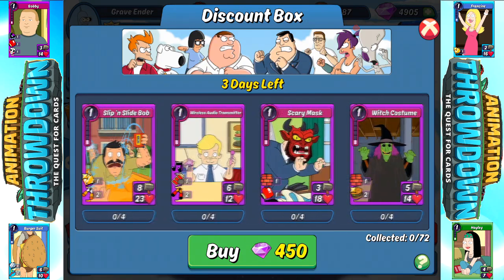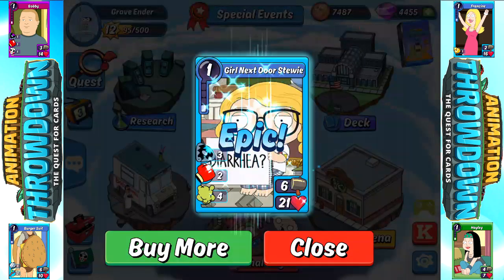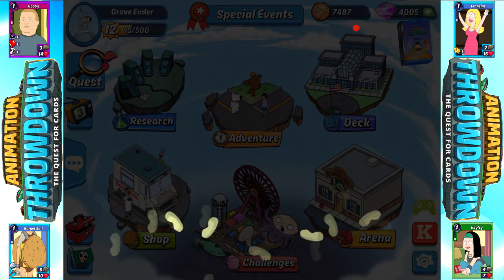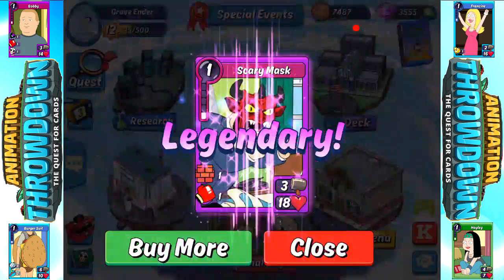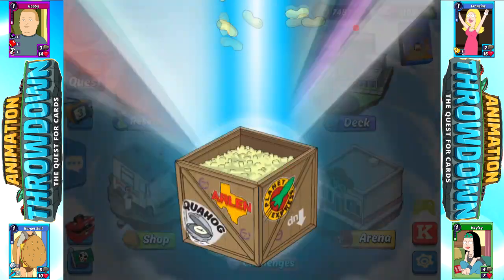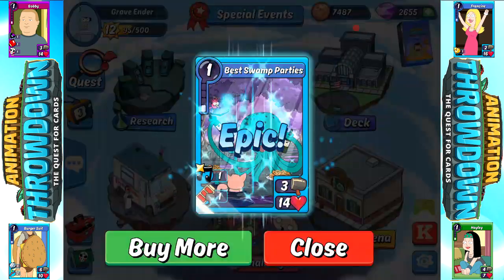We've got almost 5,000 gems — we're about 95 gems away from 5,000. So let's open up our first pack and see what we get. It is Girl Next Door Stewie, so that's our first. Second pack: Best Swamp Parties. Third pack: Scary Mask. Oh yeah, Legendary pool! Heck yeah. Fourth pack: Roger. That's another legendary. Fifth pack: Best Swamp Parties.